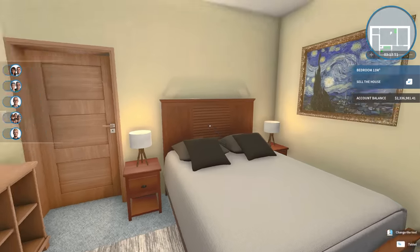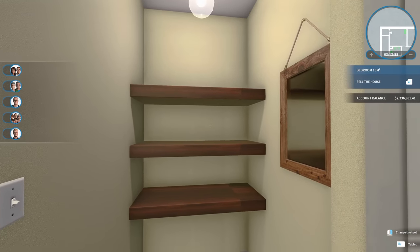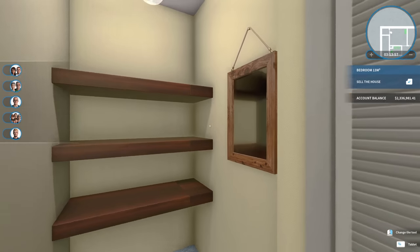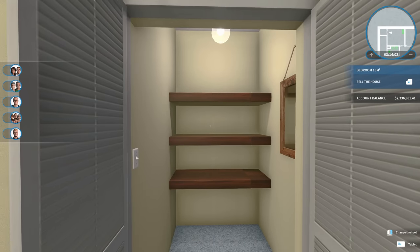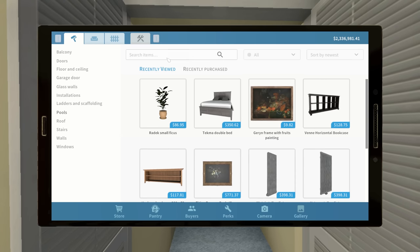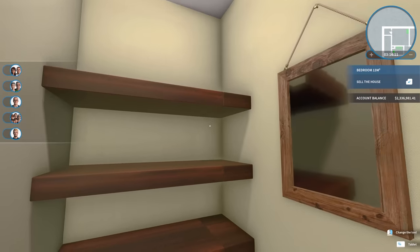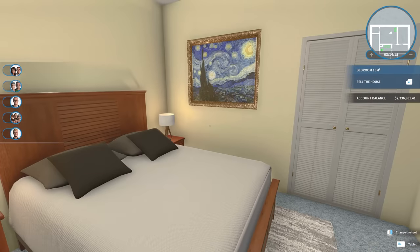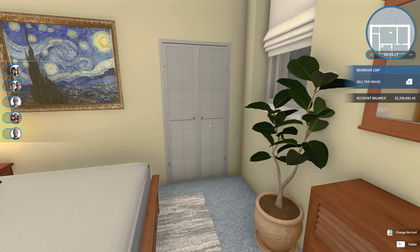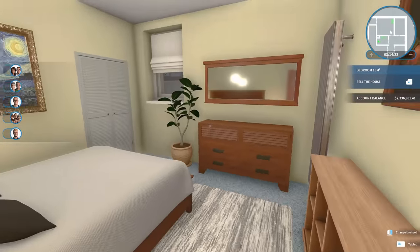But the primary place that these people would store their clothes would be in this closet, where I just put a couple of shelves and a mirror. Realistically, there'd also be like a hanger deal thing here, but that's not actually something we have in House Flipper — you can't get one of those bars that goes across to hang clothes from. Unfortunately, I think that would actually be a pretty logical thing to add to the game. But hey, what do I know? Anyway, so yeah, that is the master bedroom.